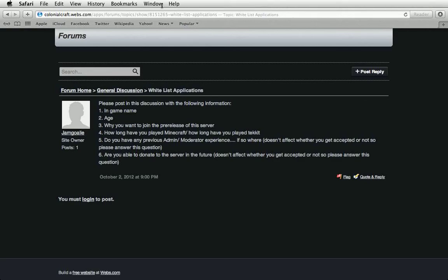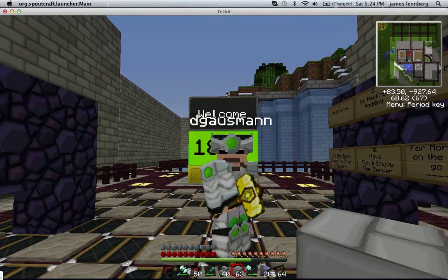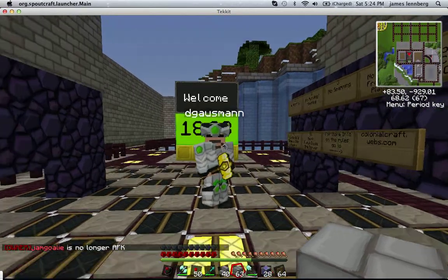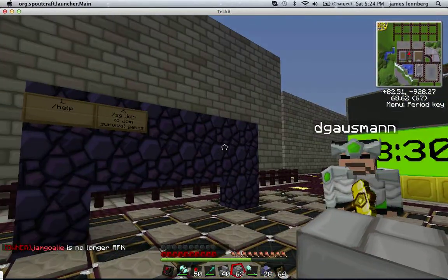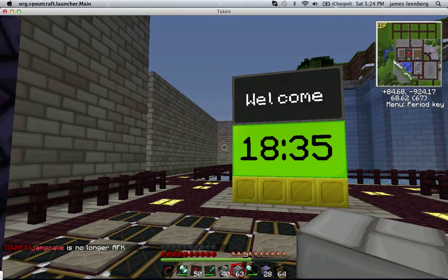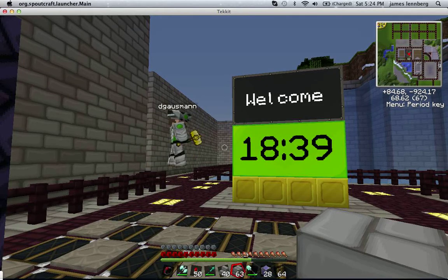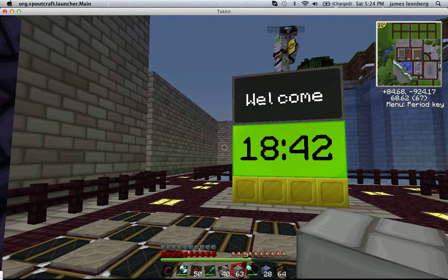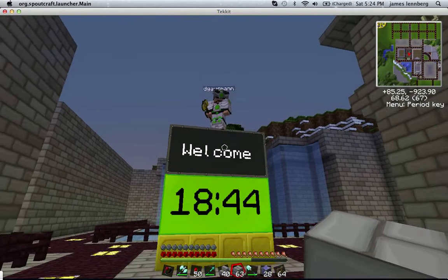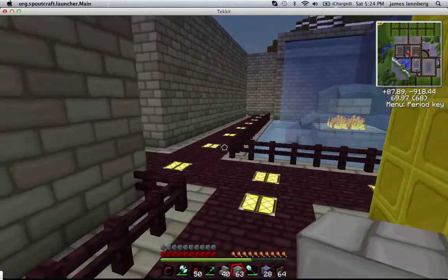What you're going to get from being a beta — the group's going to be called beta — is you're going to get a kit. It's basically like being between the first donation class and being a regular player on the game. You'll get some cool stuff from that, and you'll obviously have creative mode until the server starts.